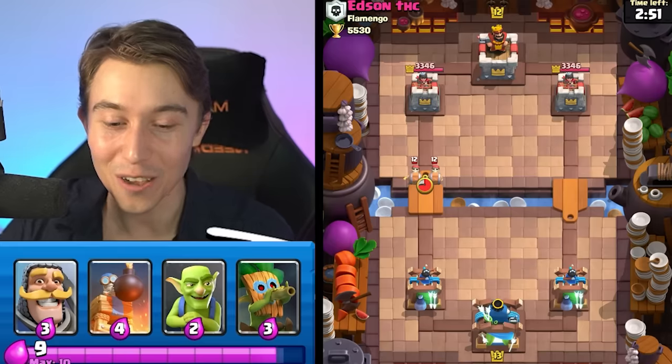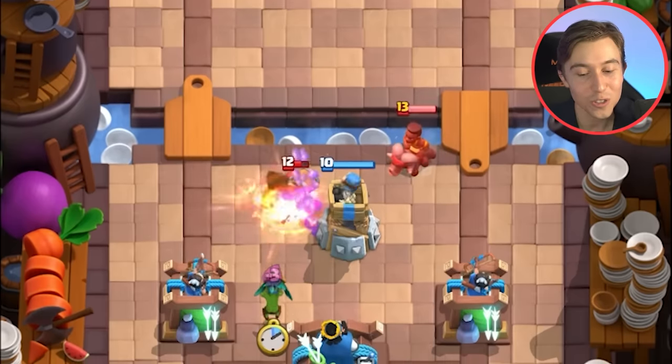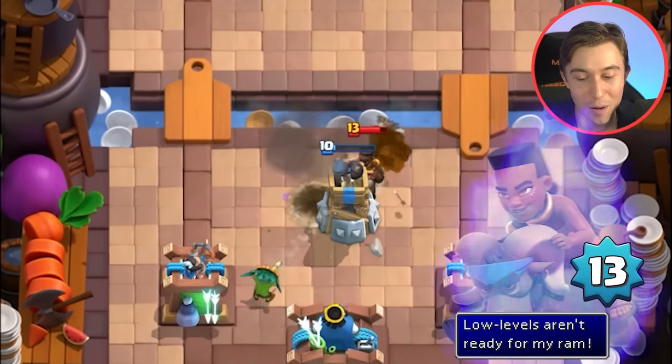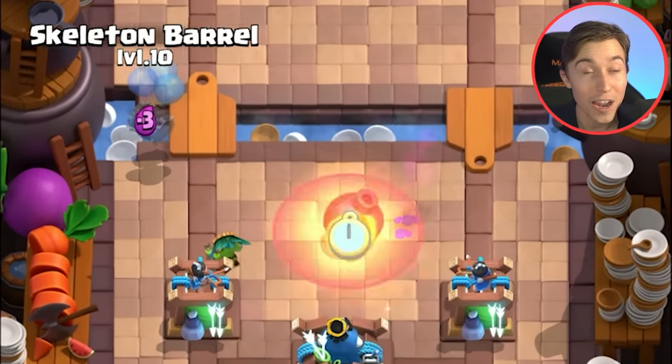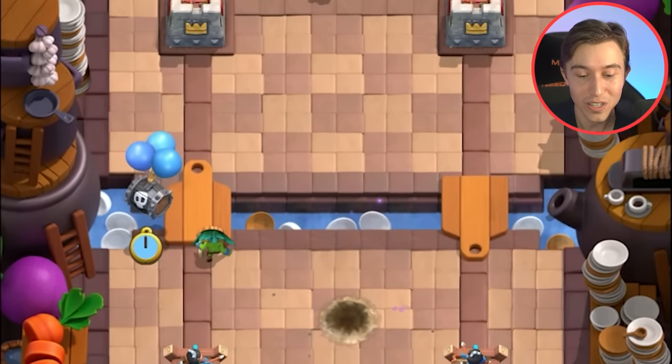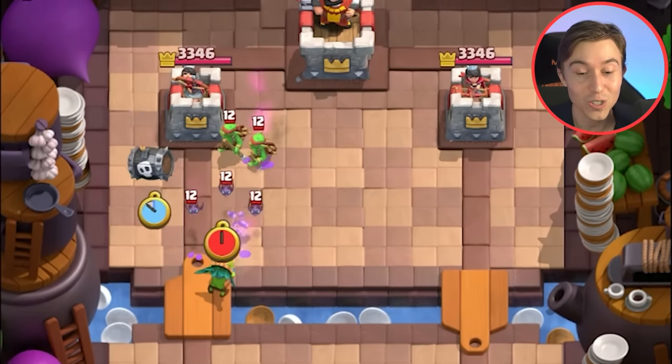Lots of love to everyone using credit cards or tag to make all the daily videos possible. We've got a game against Edson — I saw the HD and I was like, are you gonna have a hard counter to me? Oh my goodness, of course. Why wouldn't you go and drop a level 13 Ram Rider at the very start of the match?